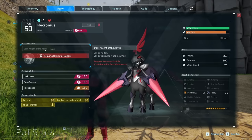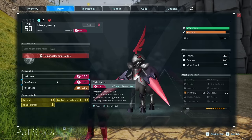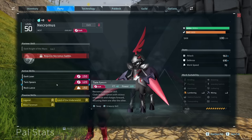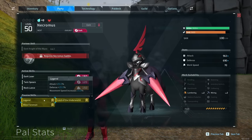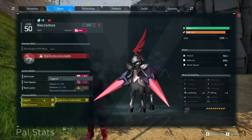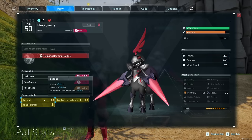Nechromus, on the other hand, can only double jump. It's got the skill Dark Knight of the Abyss. It comes with Dark Laser, Twin Spears (its exclusive skill — it clads its twin spears with vicious whirlwinds and charges forward, thrusting them one after the other), Rock Lance, Shadow Burst, Spirit Fire, Spirit Flame, and Nightmare Ball. All legendary pals also come with the Legend skill, which gives Attack +20%, Defense +20%, and Movement Speed +15%. This passive can be bred down to any other pal in the game.